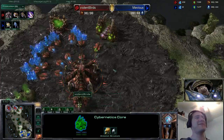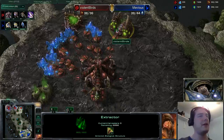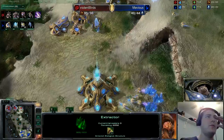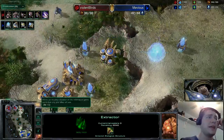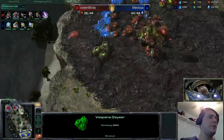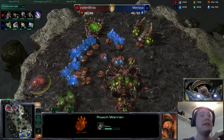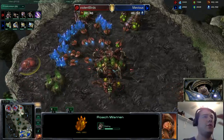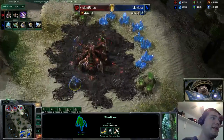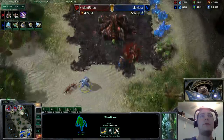Violent Birds is still mining off of just one gas with three harvesters. Usually once the third has been taken, two of those harvesters get pulled off so you have more minerals for drones to saturate the third. And this is pretty cool — we see a roach warren being grabbed just behind Violent Birds' mineral line, which signifies this is going to be an even more delayed push. Getting the roach warren out without gas income is really going to hobble any aggression from those roaches.